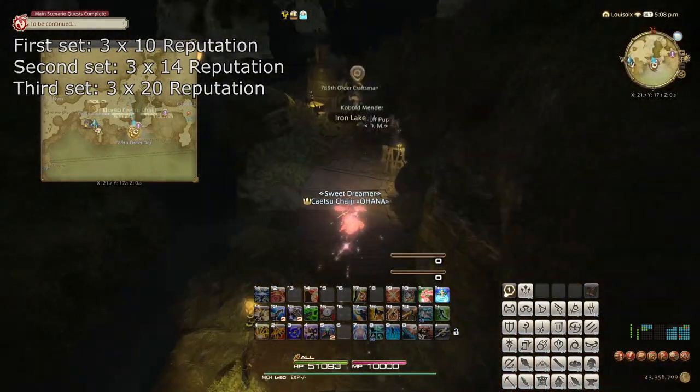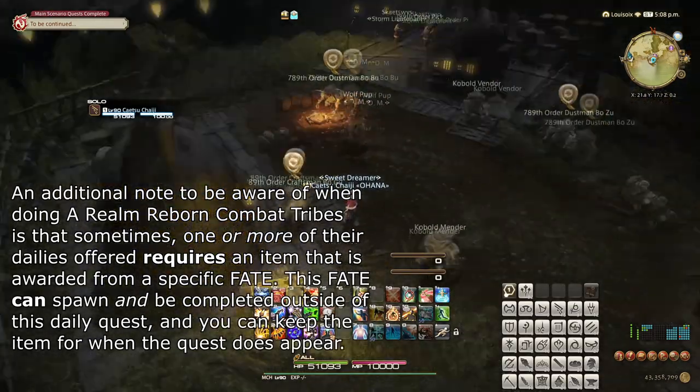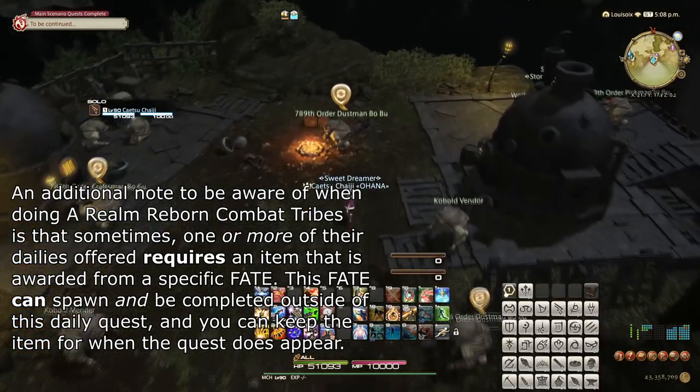Each of the up to three sets of dailies they offer will grant increasingly more reputation: the starter set granting 10 each, the middle set granting 14, and the final granting 20. This allows you to gain 60 reputation at most from three dailies. However, if you want to, you could spend up to 9 quests to gain 132 reputation.